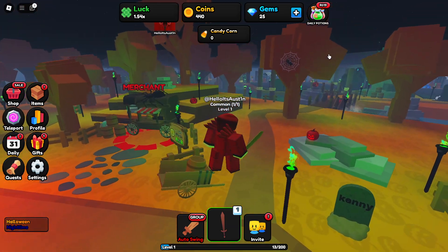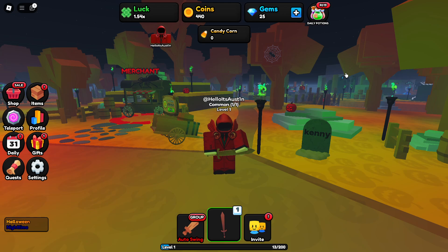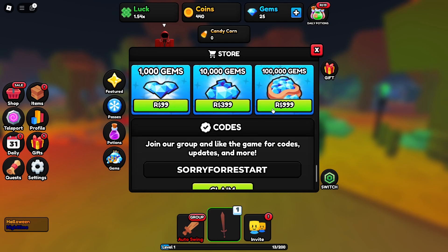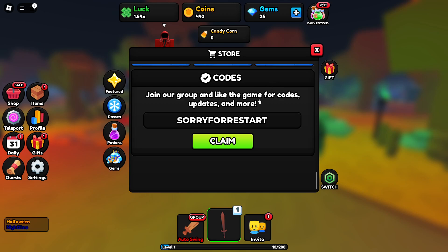If you guys don't know how to enter codes inside of this game, what you want to do is come over here — there's a shop button. Once you're at the shop, scroll all the way down until you see the codes menu. Once you're on the codes menu, you can enter all the working codes inside of this game. There are currently only two working codes.